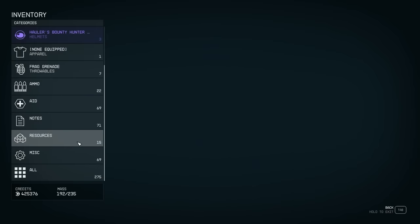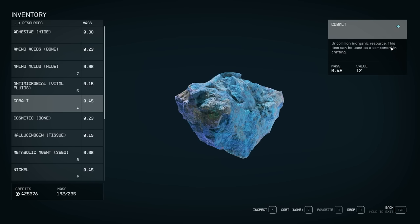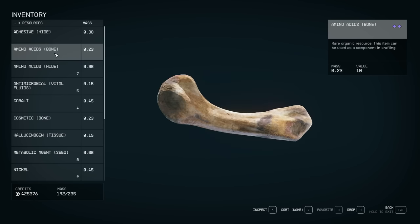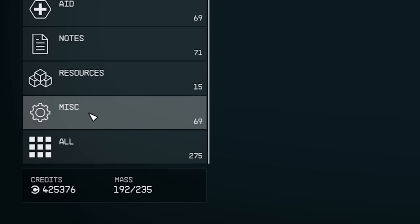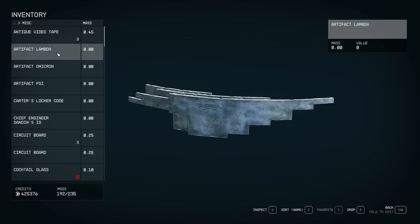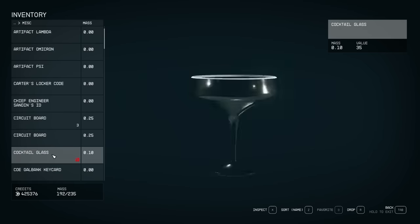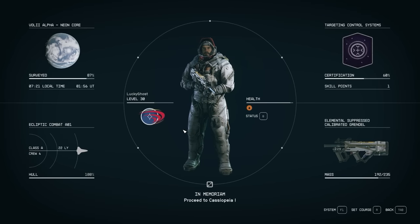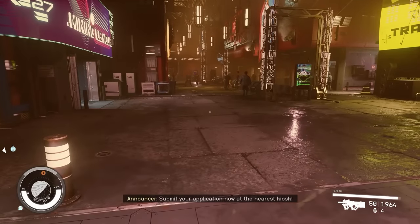A heads up on items worth saving: anything with gray text is an item you can use in crafting, so definitely hold onto those for research and crafting. Items like an antique videotape are not worth holding onto — you can sell those. Be aware that the miscellaneous category mostly fills with junk, but it's not 100% junk — your digipicks (used for lockpicking) go into your miscellaneous tab, so you can't just sell everything in there. You have to choose what to sell from this tab. I really wish they had made a separate tab for usable items versus sell-only items.